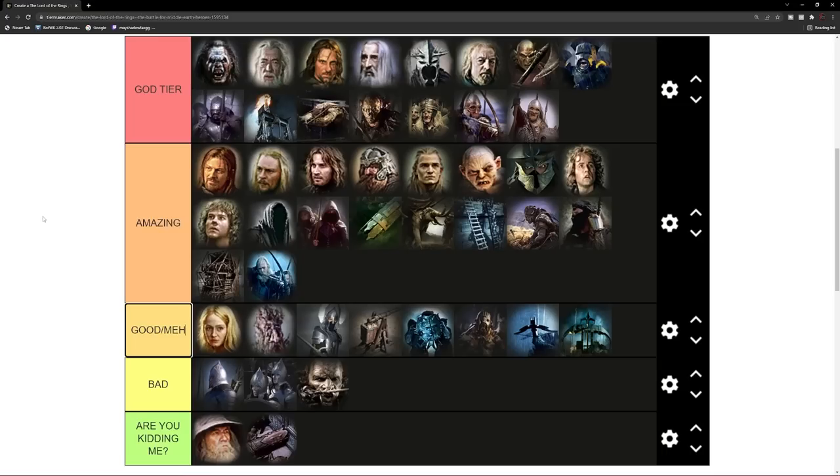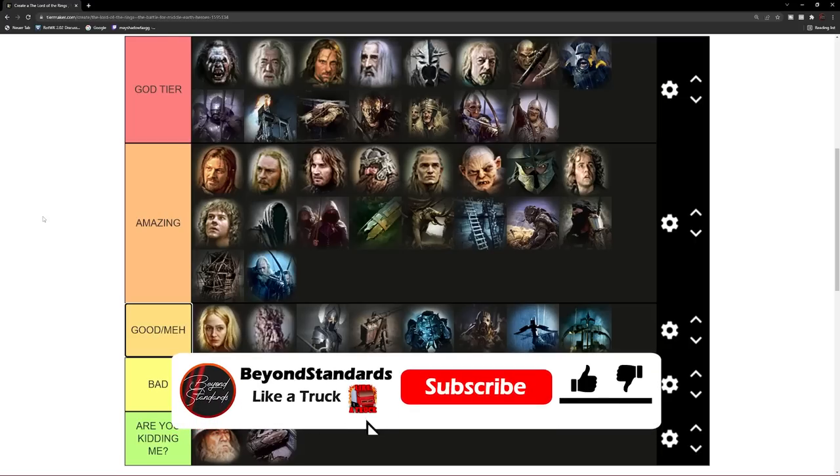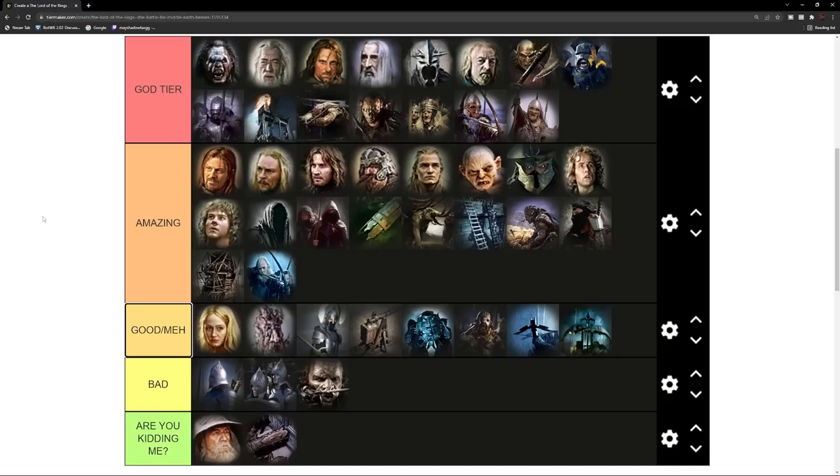Okay guys, this is the finished tier list for Battle for Middle-earth 1 on patch 2.22. What do you guys think? Please let me know in the comment section down below — do you agree, do you disagree? I'm curious, maybe you have different opinions and ideas. I will also share the link in the description down below in case you want to create your own tier list. If this was enjoyable for you guys, please don't forget to leave a like, subscribe for more content like this in the future, and let me know in the comment section if you want to see a tier list for all the power points of Battle for Middle-earth 1. Until then, take care of yourselves, keep hitting like a truck, and as always, stay beyond standards. Peace out.